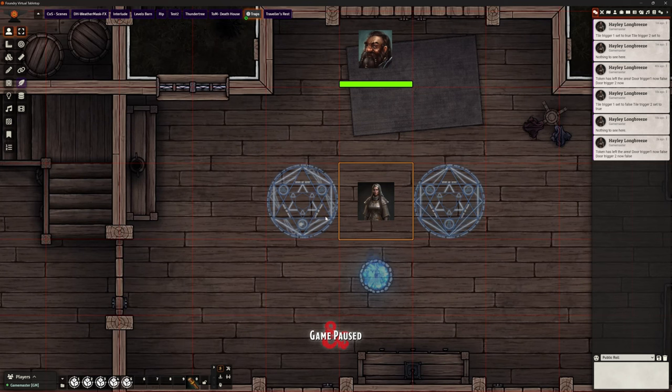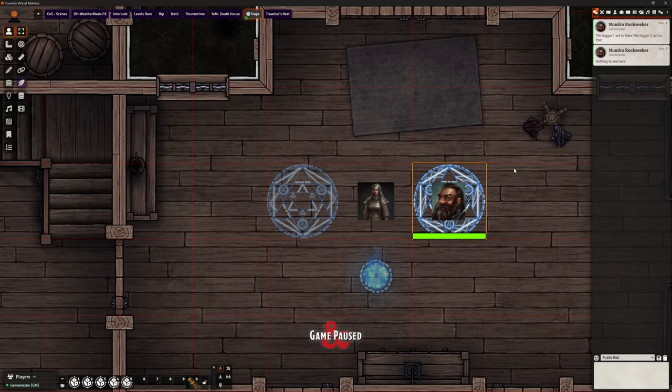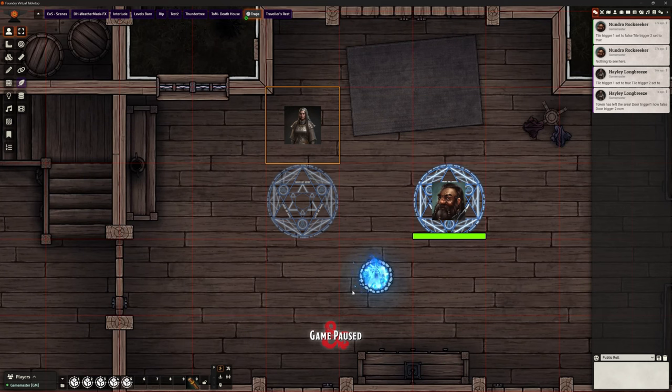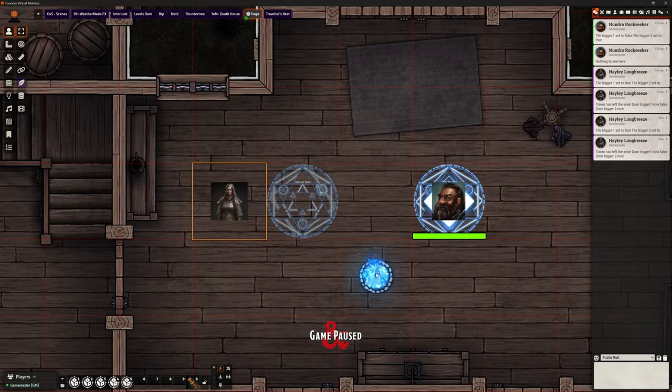I called them door triggers because I was going to get it to open a door at first, but I thought something visual like the campfire would be better. So we can see Hayley cannot light that campfire by herself. Let's bring Nundro in — I also shrunk him down a bit. Nundro stands on one and it says trigger tile one set to false and trigger tile two set to true. Watch the campfire when Hayley moves onto the second trigger — it lights up! So both of them on it, it works.